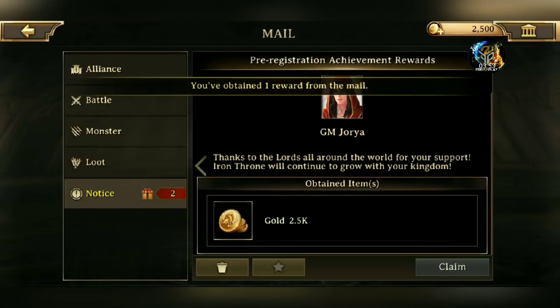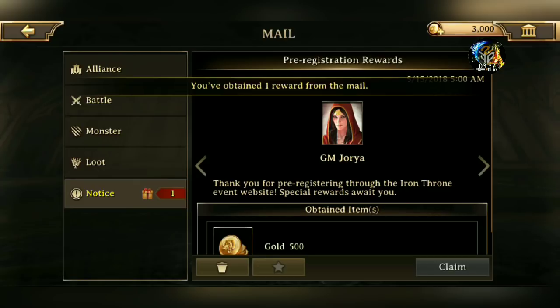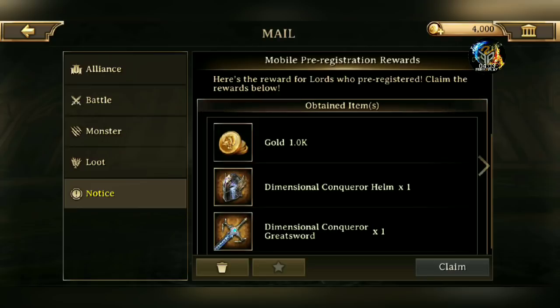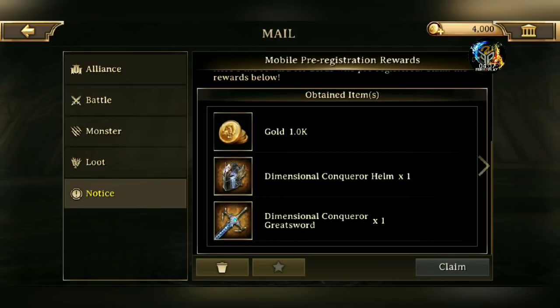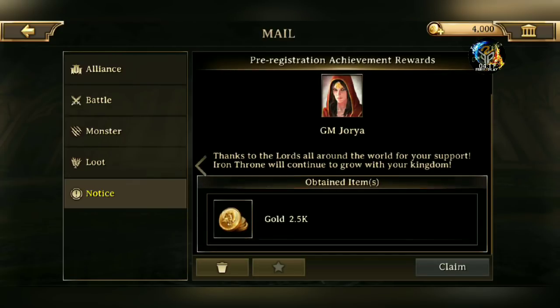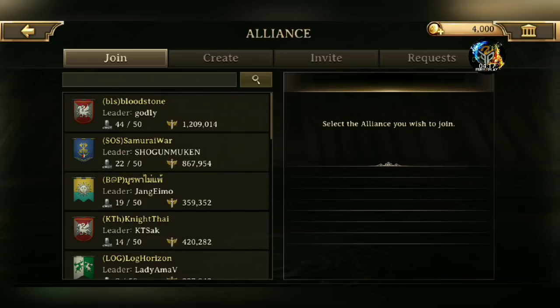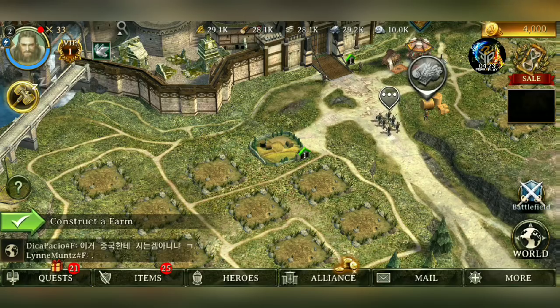Pre-registration — yes, I did pre-register. Look at that, I got 4,000 gold and some other stuff. Alliance? Am I in an alliance? No, I am not. Interesting — there's a ton of alliances built up already.